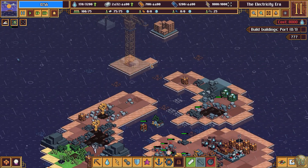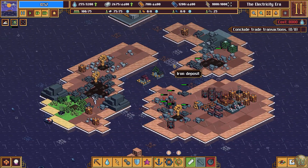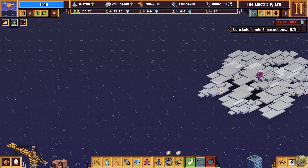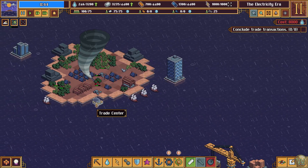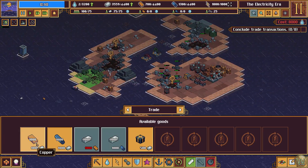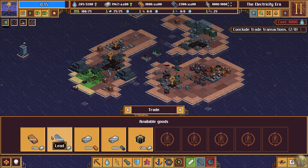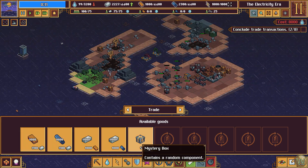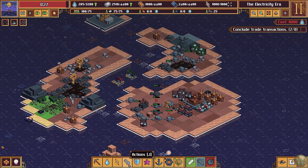Monolith of Serenity stops the storm — that was the monolith we activated. We have our port now, so now we need to conclude trade transactions. Where do we find trading spots? Here — trade centers. So here, and then we can trade for some of each of those. 1,100 iron becomes 1,000 at either of those and it gets worse every time you click. Or we can get a mystery box or 500. Mystery box or 500, Alex.